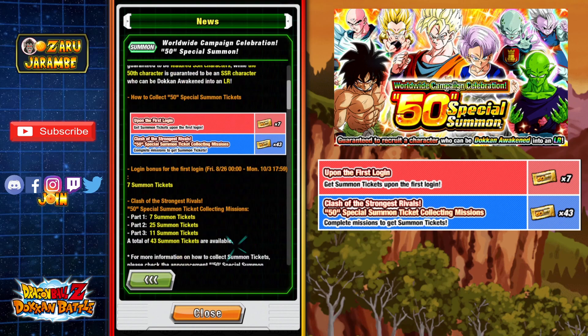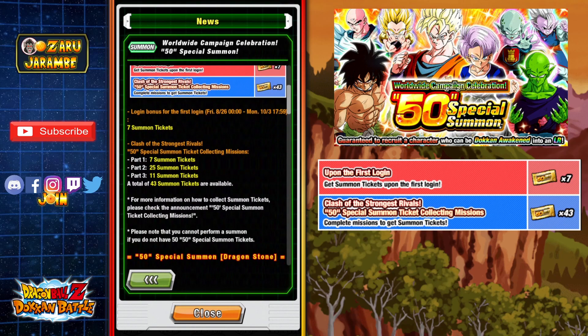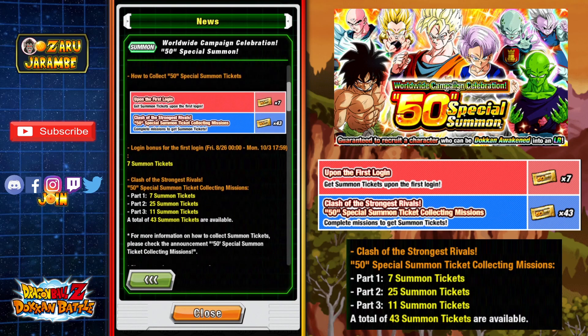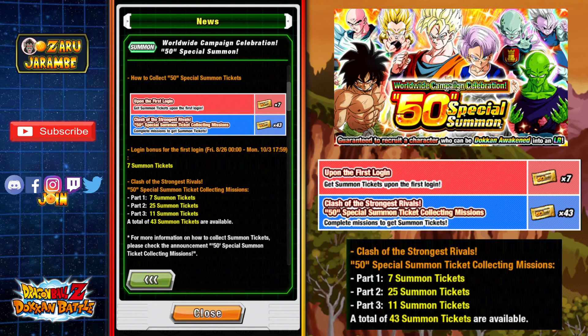You can see the complete breakdown right here. Part 1 is going to give us 7 summon tickets, Part 2 is going to give 25 tickets, and Part 3 gives 11 summon tickets. So overall, between Part 1, 2, and 3, we'll get 45 tickets through missions, and then we've got the other 7 from our first login. These missions aren't bound to be very difficult. I will put out some updated information once we've got the opportunity for all of those tickets.